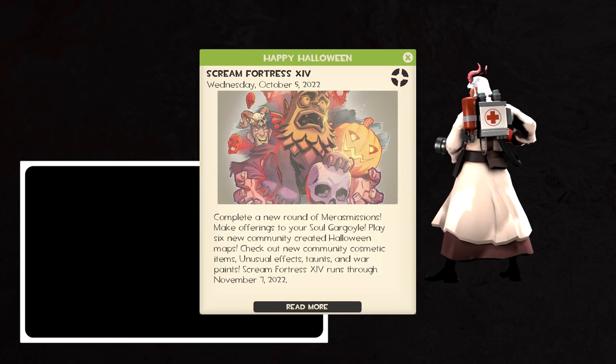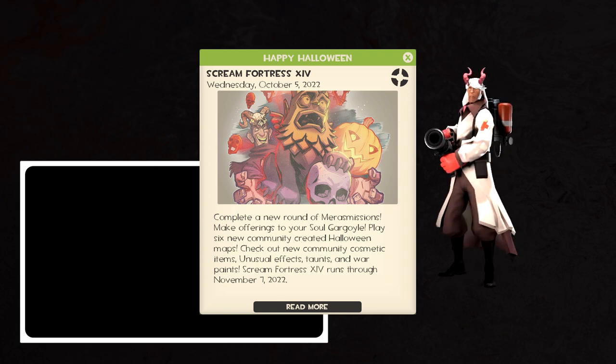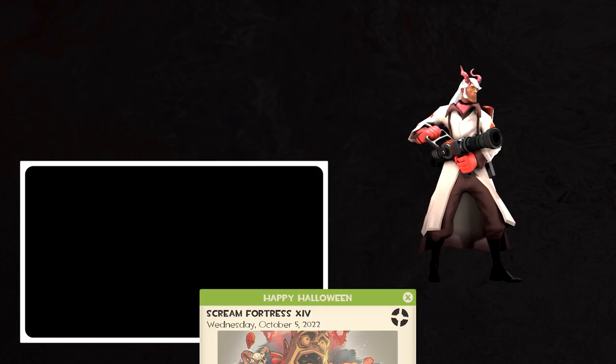We could stop there and move right into the weapons category, or, with Scream Fortress 2022 dropping, we can make a far more faithful alternative version of Chapter 1 Ralsei real quick!